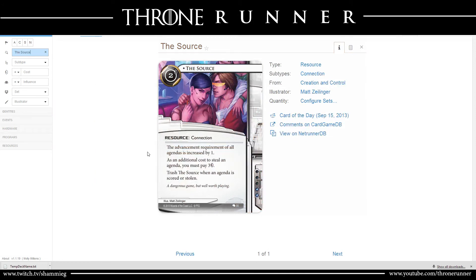The Source is a card that throws them off, but once an agenda is scored it gets trashed. You could combo it with another card that came out in Double Time — Fall Guy. Whenever The Source has to get trashed, you just trash Fall Guy instead to prevent another installed resource from being trashed. It's kind of like duping a character in Game of Thrones to save it. If you find all three Fall Guys, you could keep The Source in for three different agenda steals.